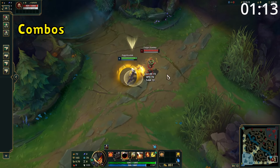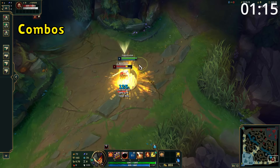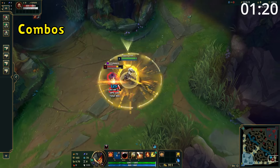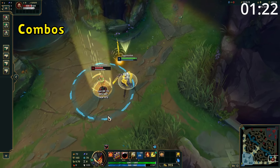For combos, if you're able to walk up to them, use your W, following up with a basic attack into your Q reset into another attack before using your E to either CC chain or follow a flash. And of course, if you have ultimate available, follow up with this to continue the CC chain.